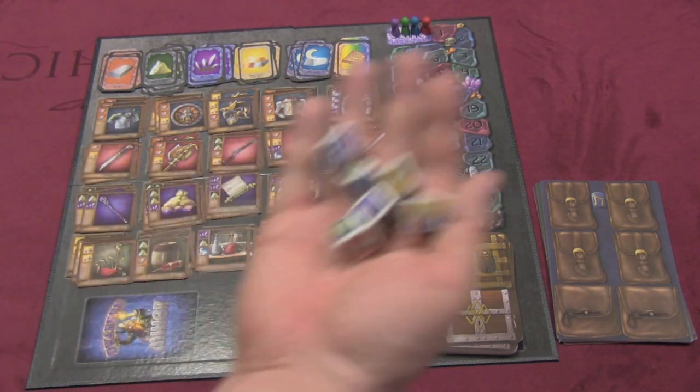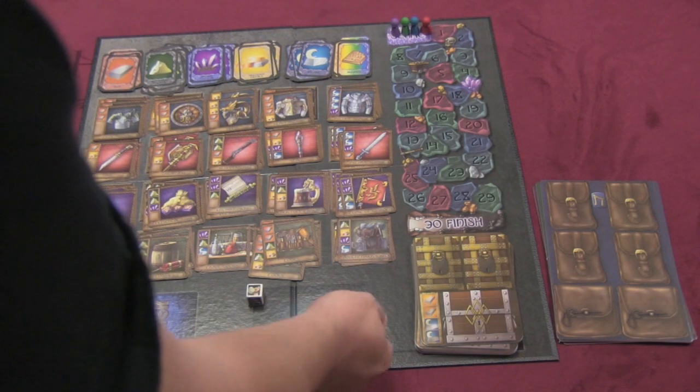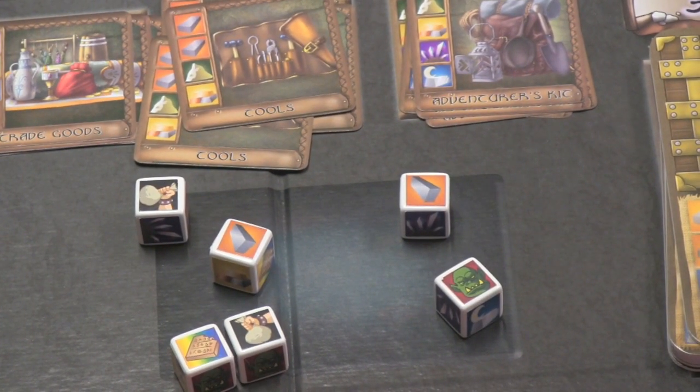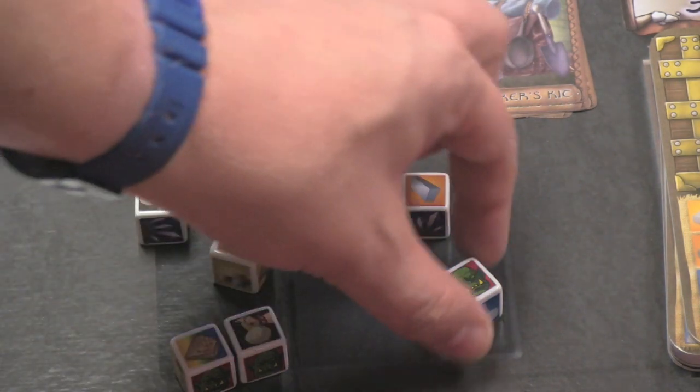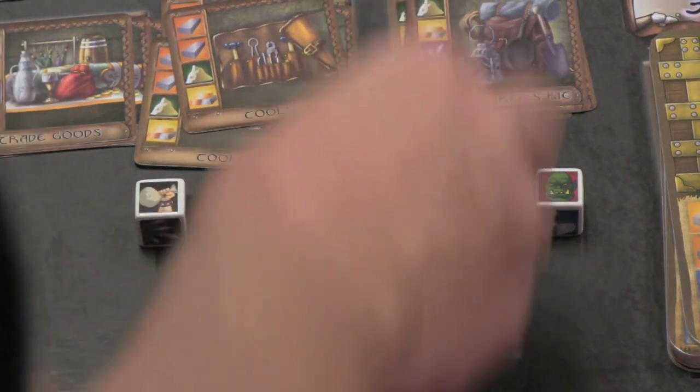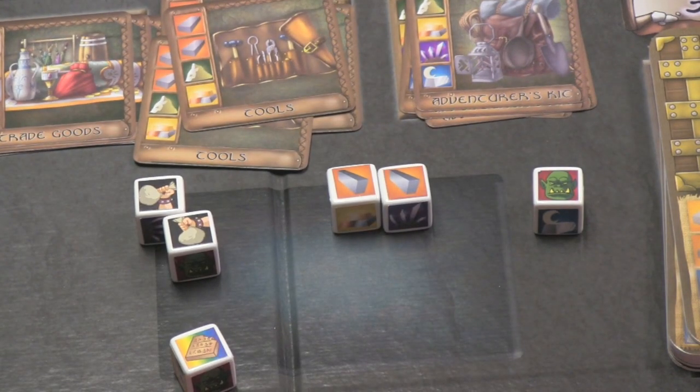The way you do that is, on your turn, you get to roll these six dice. When you roll these dice, you're going to be rolling different types of resources. You can see here that I have rolled two iron, a wild artifact, two thievery icons, and an orc. The orc is bad because he's worthless and I can never reroll him. However, the other dice I can reroll. The thievery icons allow me to steal from somebody else — I can steal one resource with one of them. If I have two, I can steal an item that someone has. If I have three, I can steal from their vault. If I have four, I can steal their vault itself.